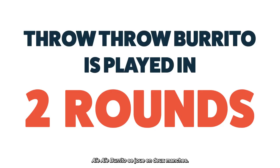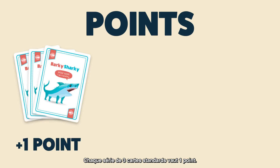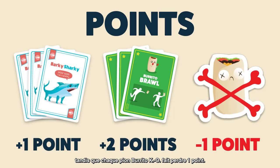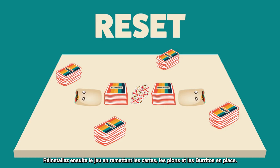Throw Throw Burrito is played in two rounds. The first round is over when the last burrito bruise has been given to a player. When that happens, count up your points. Any set of three matching cards is worth one point, any set of three matching battle cards is worth two points, and any burrito bruise is worth negative one point. Whoever has the most points wins the round and puts the Fear Me badge in front of them. Collect all the cards, burritos, and burrito bruises and reset the game.